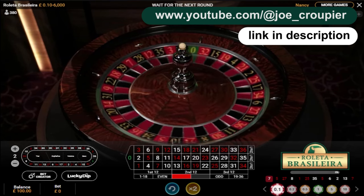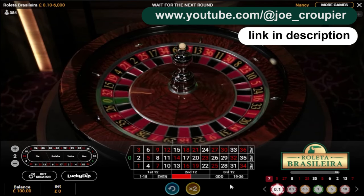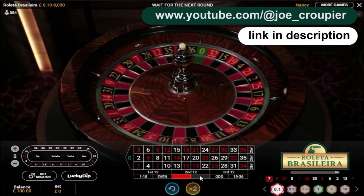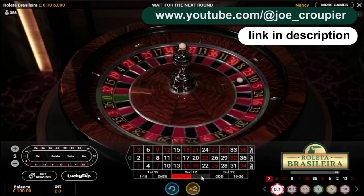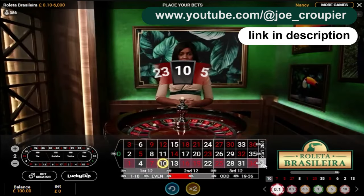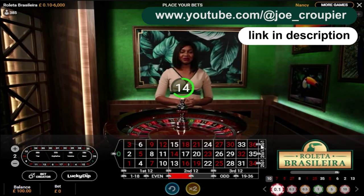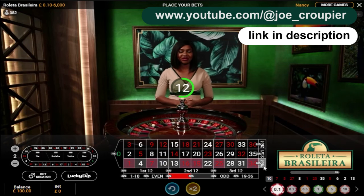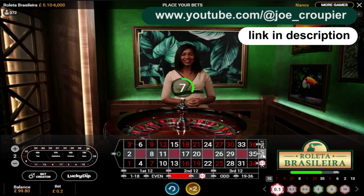How it works is you bet the lowest denomination — 10 pence or whatever value you want — but there's a progression. You put 10 pence on black and you do the bottom two rows, because there are more black numbers in those bottom two rows than in the top two. So we're going to put 10 pence here and 10 pence here.